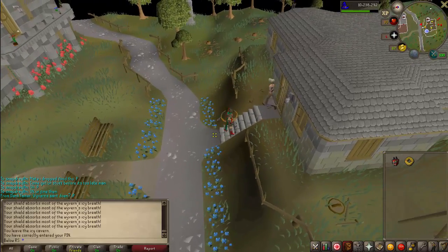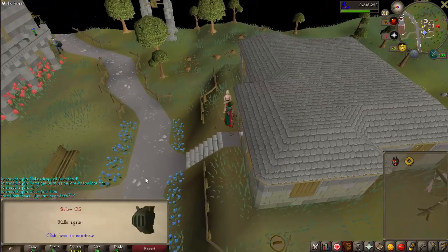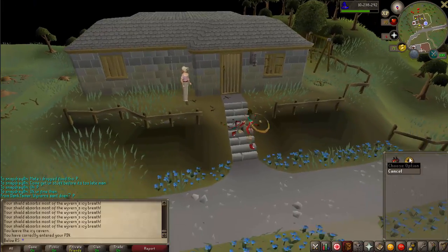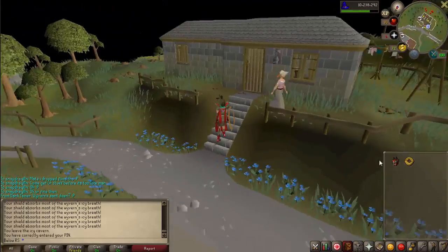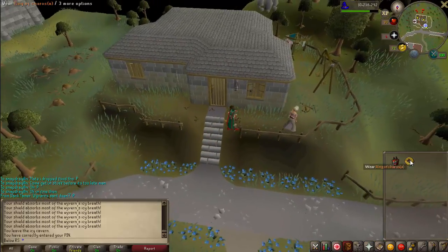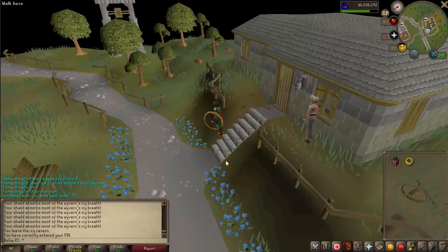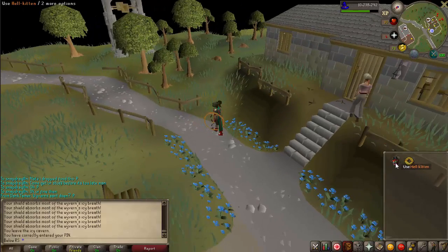First off, the way to get a kitten is by doing the Gertrude's Cat quest. After that you can go to Gertrude and get kittens. Also, if you have the Ring of Charos, you can get kittens of other colors. So if you want other colors, you can do that with the Ring of Charos. You can also get hell kittens.